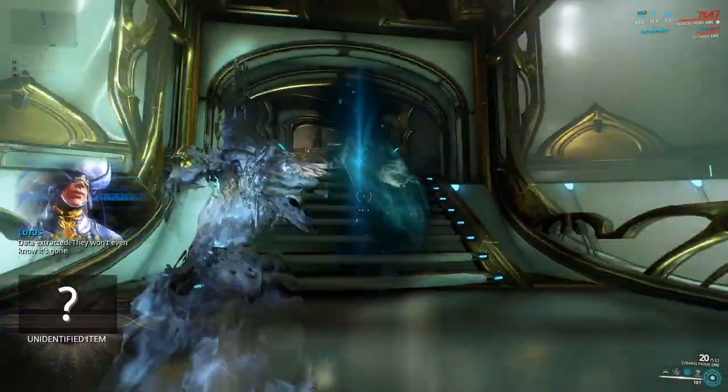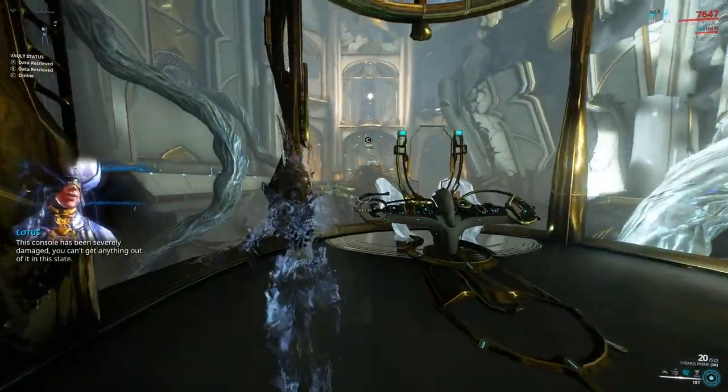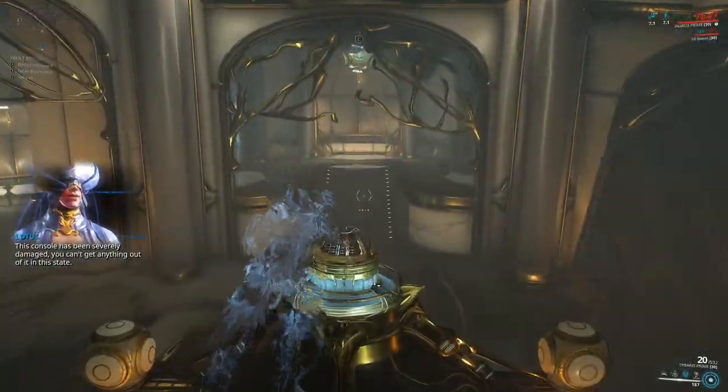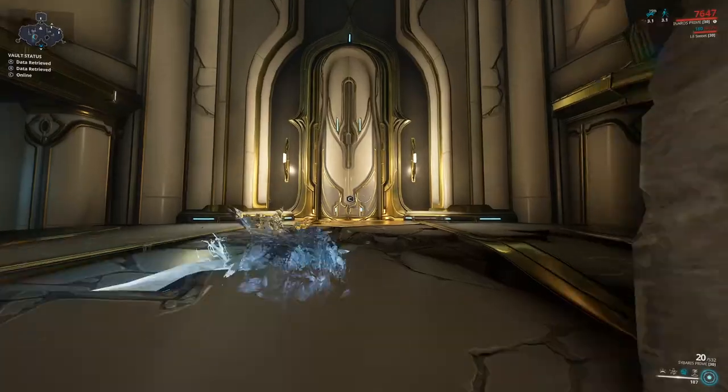For repairs I really recommend auto-breach. You want to go through this portal — the fastest way out is to go straight here, hop on this button, then bullet jump up and go through the door.